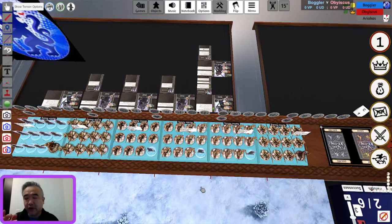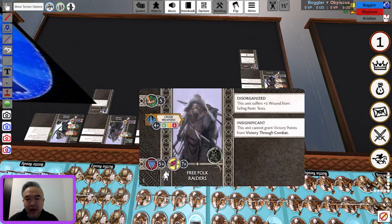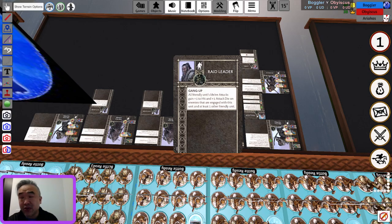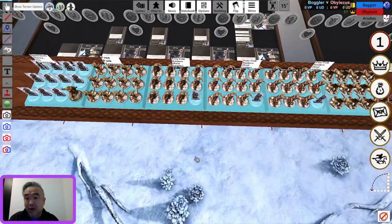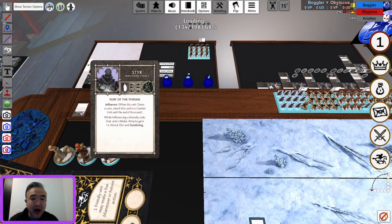We've got three units of Raiders — cheap four-point activations with Raid Leaders. Raiders are not to be underestimated: they're cheap and insignificant so if they die it's not a big deal, and you can produce up to two more trays with Endless Horde. Their attack profile has six attacks on fours, which is subpar, but the Gang Up rule means they get seven attacks hitting on threes — effectively equivalent to elite units worth six, seven, or even eight points. Seven attacks hitting on threes is exactly the attack profile of Blood Riders.